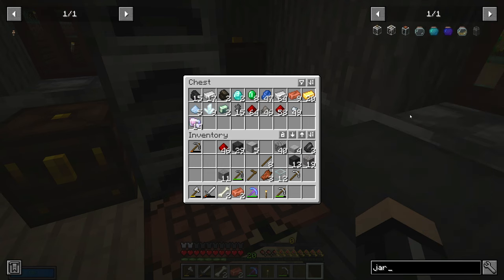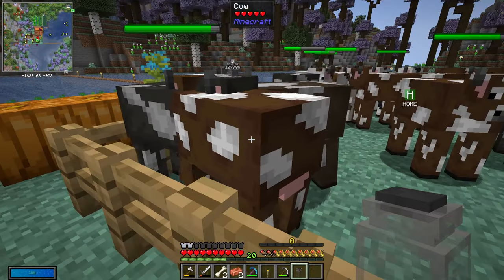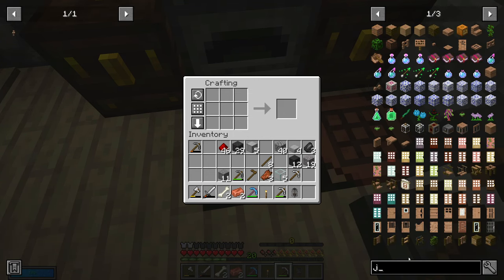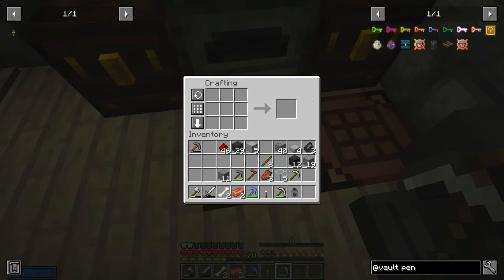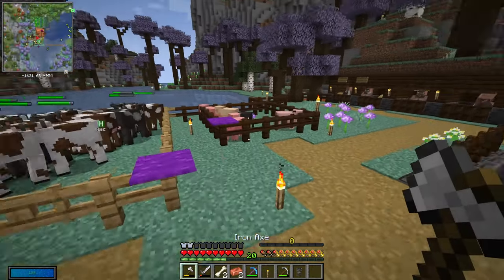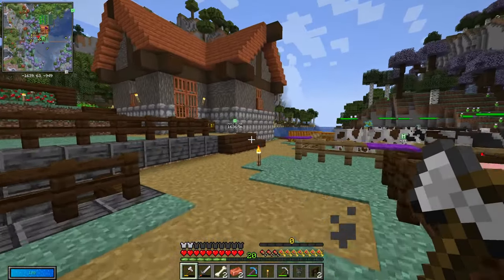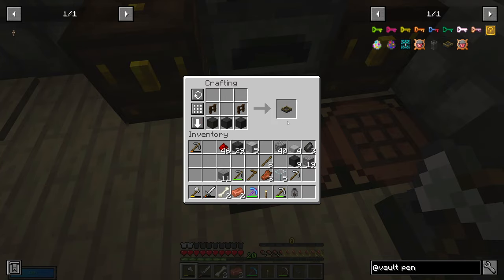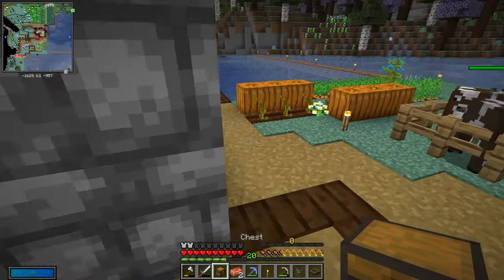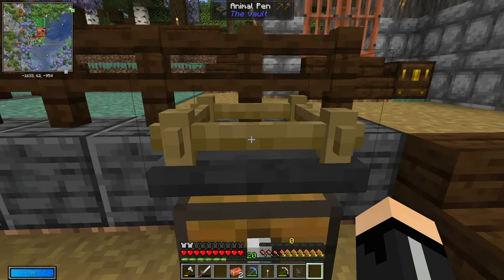We need these jars — animal jar. If I click this guy, shift click — all right, he's in that jar! That's cool. So we need to make the pen. Go to 'at vault,' then 'animal pin,' and we just need two fences. I don't have any fences left, so I'll just steal these here and replace them later. Let's go back in and we should be able to have this. All right, that's a pin. Do I put this pin on top of a chest? Let me just set this right here and put this here.